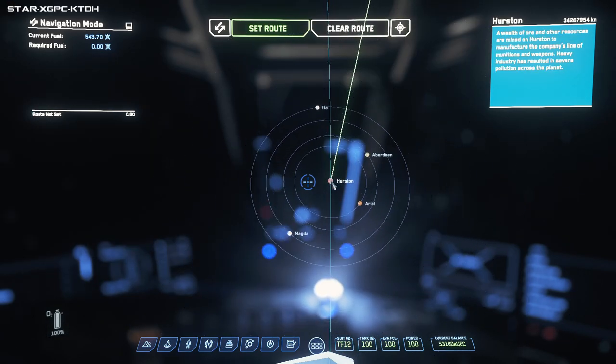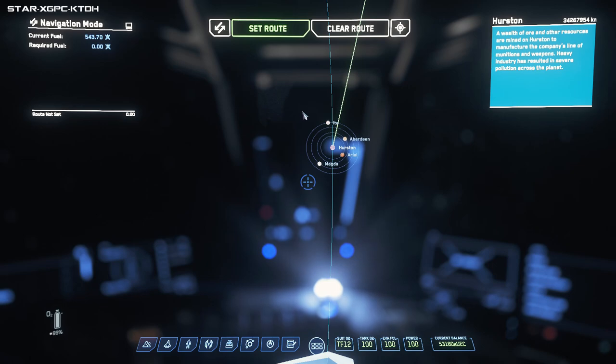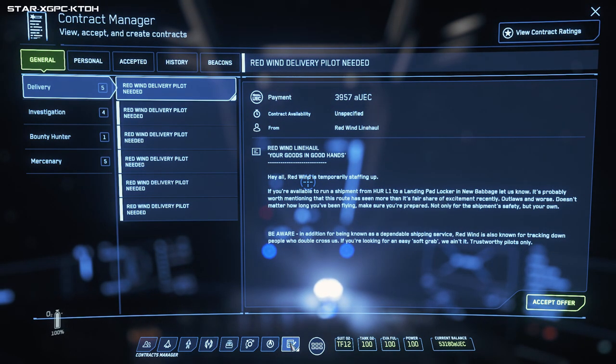The map doesn't even look like a map. You can double right-click to zoom out, or if you're on a planet you can double left-click to zoom in. We're going to clear that route because we're going to get a mission. The map is called Skyline - that's ridiculous, it should just be called a map. We're going to go to the Contracts Manager to get our first mission.